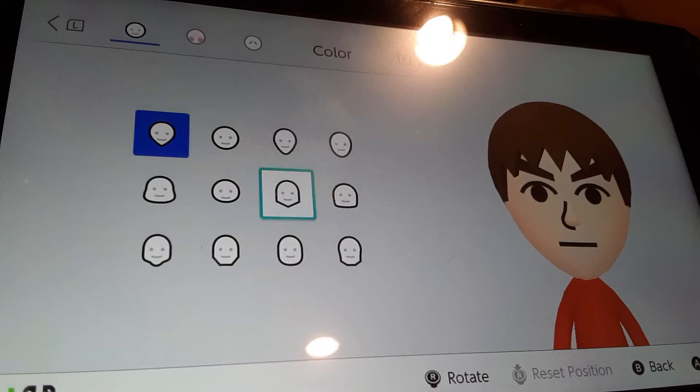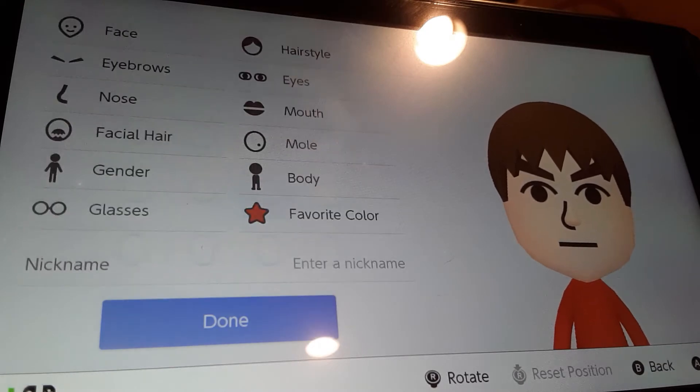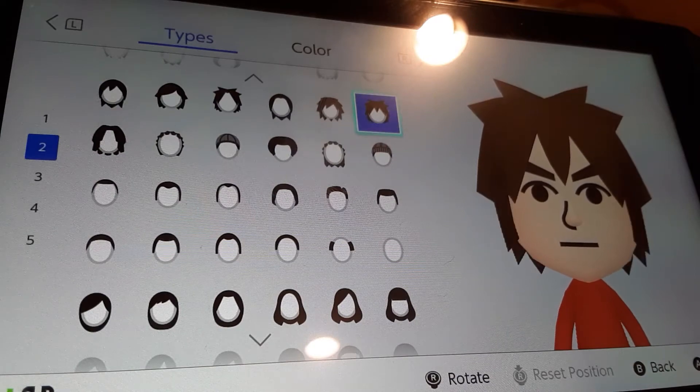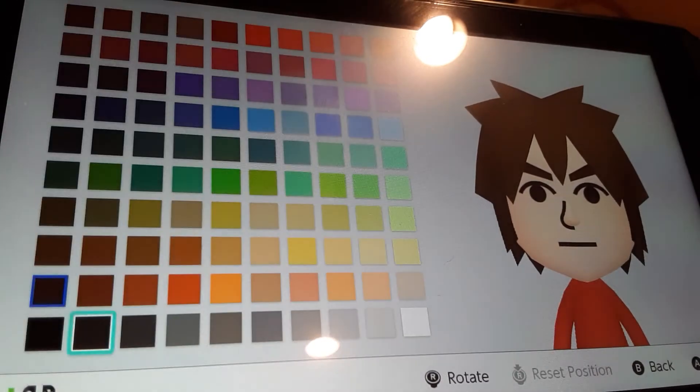So for face, we're gonna be choosing this head, and that's it. For hairstyle, we're gonna be choosing this hair. We're gonna go to colors, show more. We're gonna be choosing the completely white.